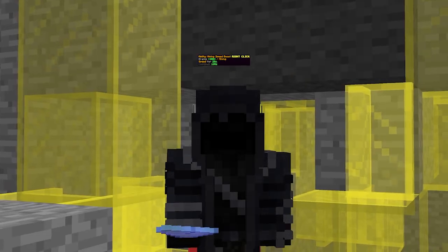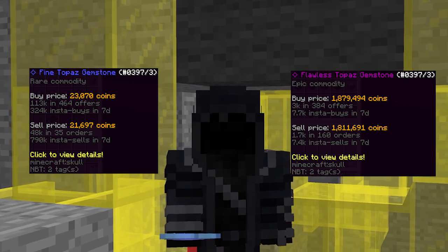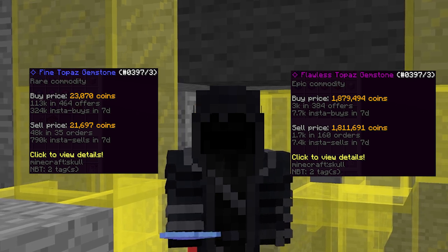Next, make sure you use your mining ability on topaz, as fine and flawless topaz gemstones can be sold at the Bazaar for a much higher price than at the NPC.